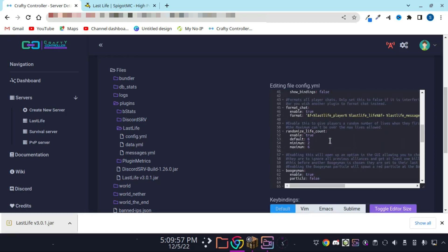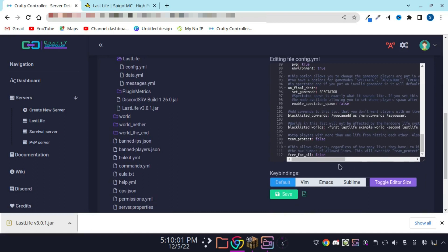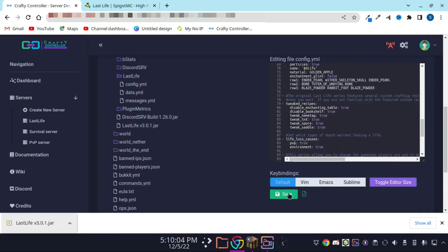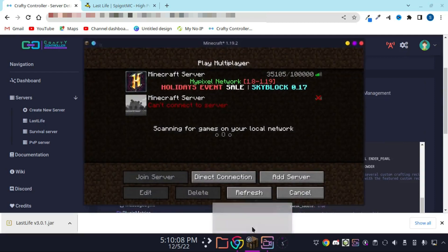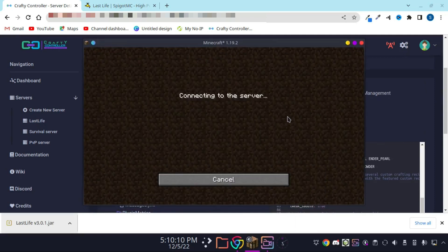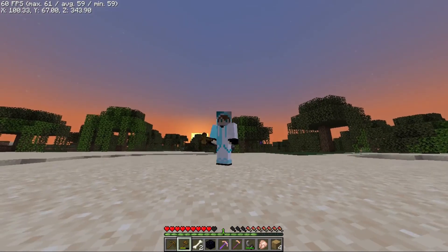As you can see, everything here is completely customizable. I would recommend turning boogeyman particles off, otherwise the boogeyman isn't going to be such a great secret — everyone will know immediately if someone is a boogeyman because they will see the red particles.